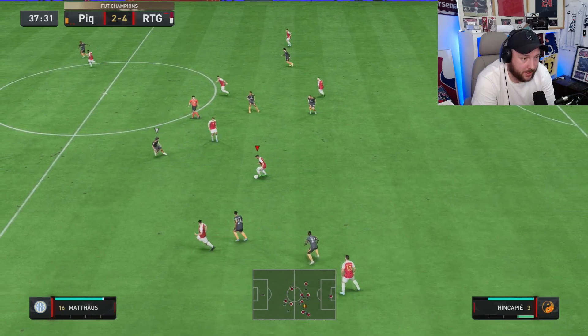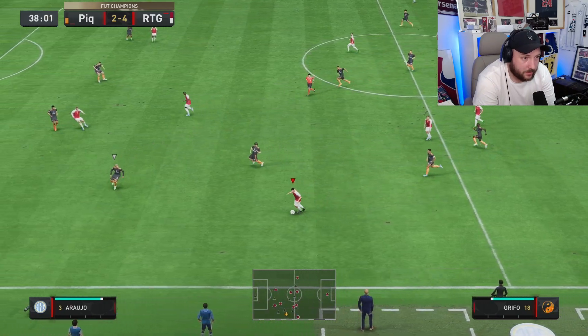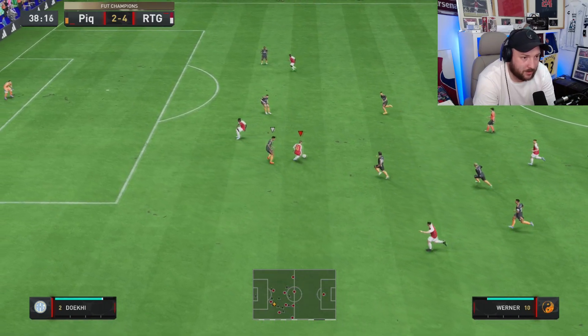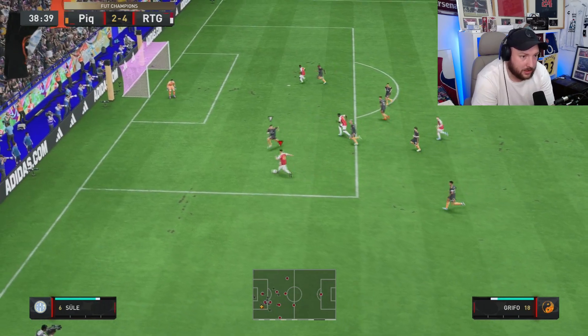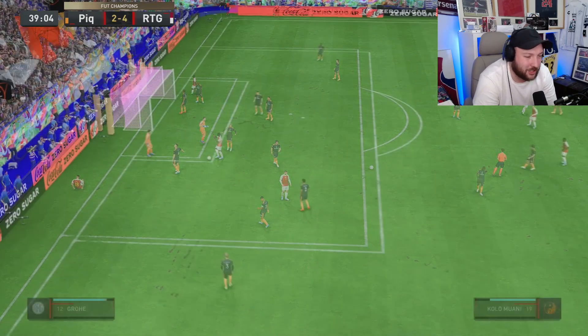Good tackle from Griffo again, now we've got the counter-attack underway. Good control. He's a bit slow in the skill animation — I did try to do a skill a couple of times. Got him into space but the defending was weak. Tried to get a penalty but we keep it on — not quite, unfortunately, that's a shame.